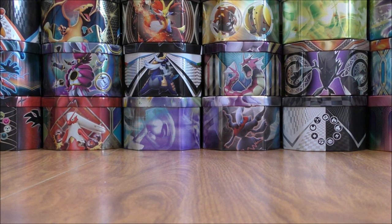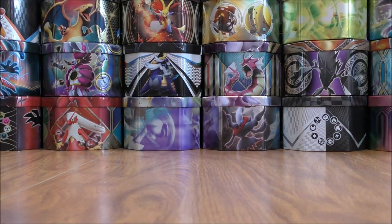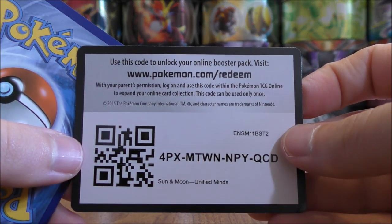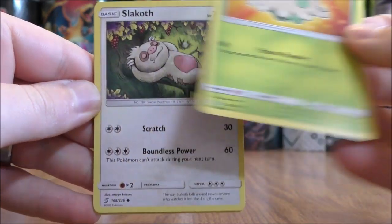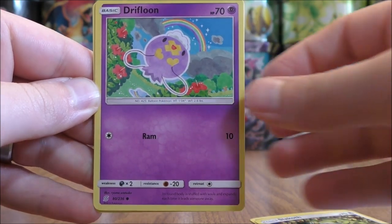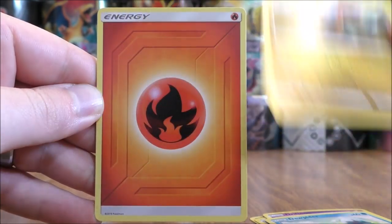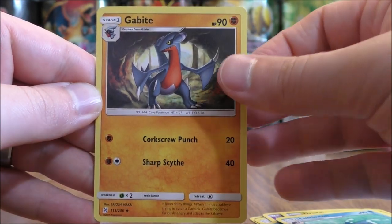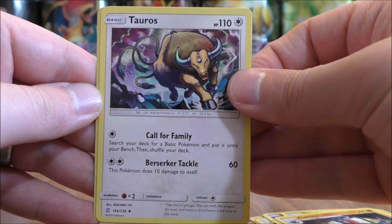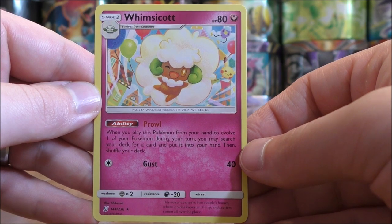Three packs left to go. Down to two packs, green colored code card here. The pack starts with Shroomish, Slakoth, Drifloon, Dewpider, Druddigon, Fire Type Energy, Lumineon, Gabite, Tauros, Reverse Hollow of Onix — a common — and the final card would be Whimsicott.